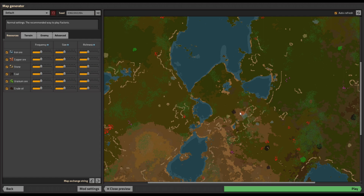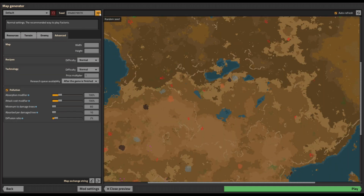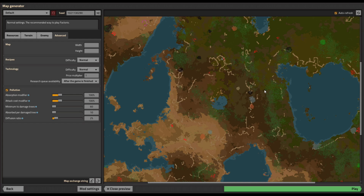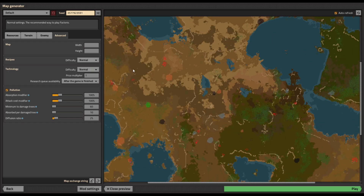You can see that if we started here we would have a natural choke point, with water blocking off one side but it'd be much more accessible from another direction. For your first map I do recommend a moderate amount of trees nearby and also an area where you're going to have iron, copper, coal, and water as close together as reasonably possible. If we skip through various maps — some are pretty much all desert, which would be bad. Of course, if there are too many trees they're just going to get in the way of building your factory, so you want a moderate amount of trees.